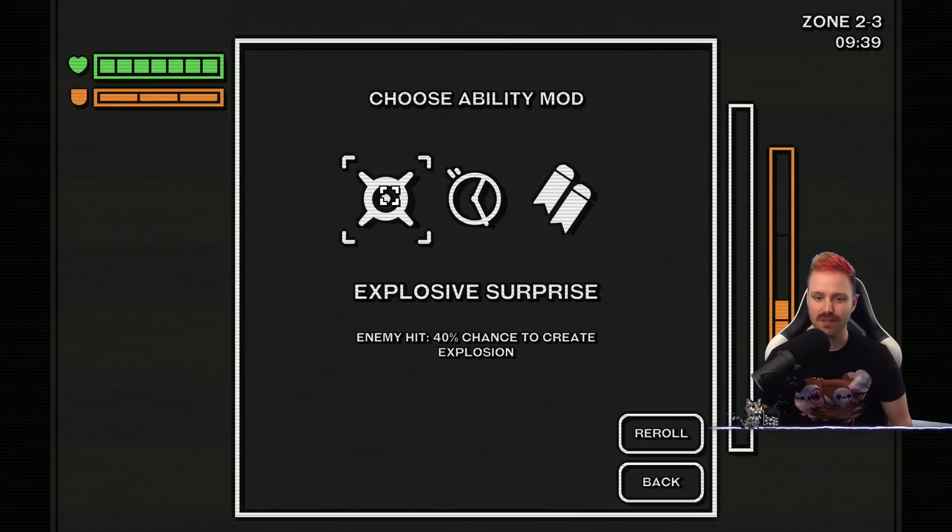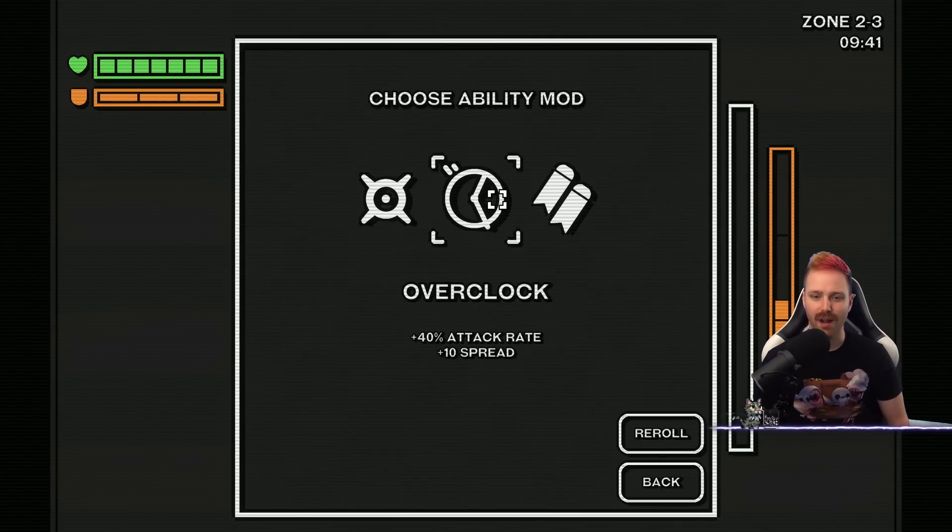Explosive surprise — enemy hit, 40% chance... okay, we already had that one. Overclock: plus attack rate, plus spread. Let's try attack rate. I can't do my blaster anymore.